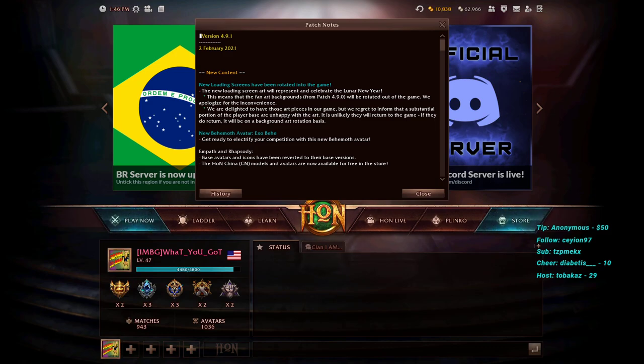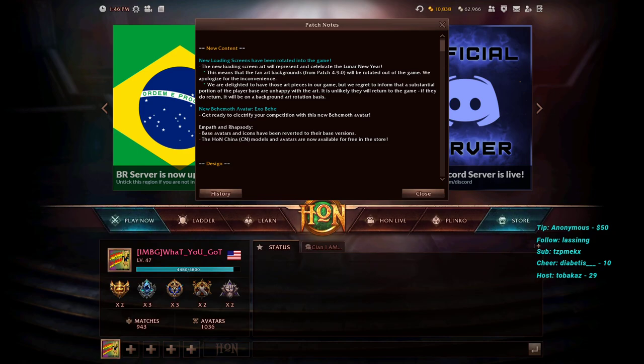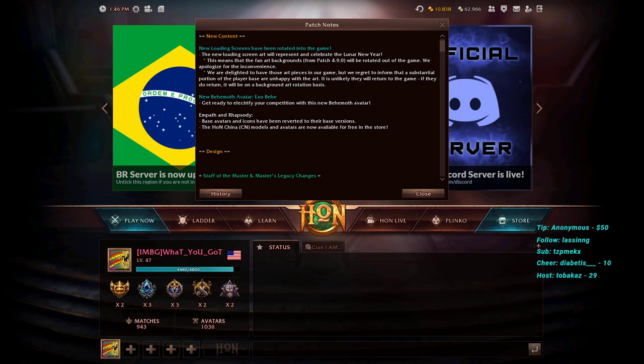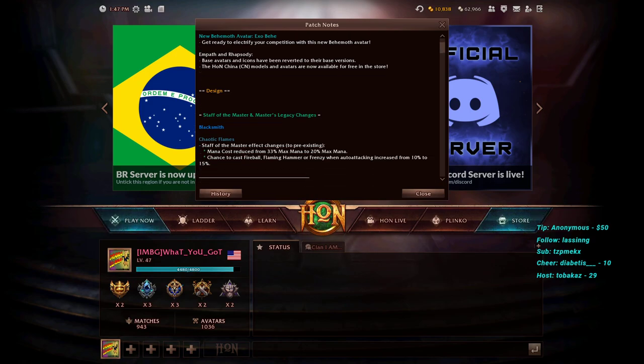Right off the bat we have new content: new loading screens have been rotated into the game and art backgrounds rotated out. We have new behemoth avatar, exo behemoth path, and rhapsody base avatars. Icons have been reverted to their base versions — last patch the default models were changed and they've now been reverted. China models and avatars are now available for free in the store.